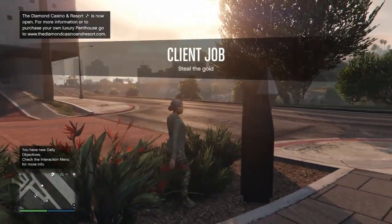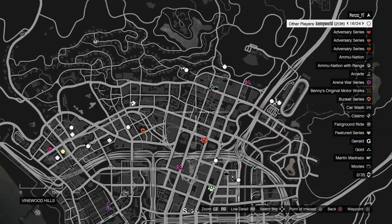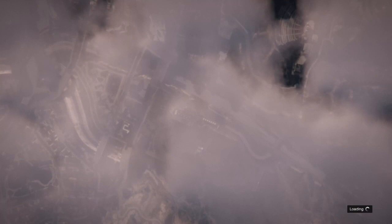Once you're loading into GTA Online, bring up your pause menu to check if there are any clothes stores on the map. Sometimes they're not there — as you can see I don't have any clothes stores on the map. If this happens, just go ahead and find a new session. If it hasn't happened to you, just make your way over to any clothes store.